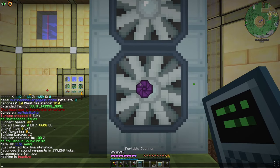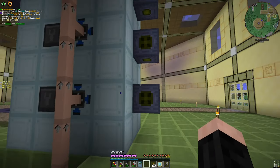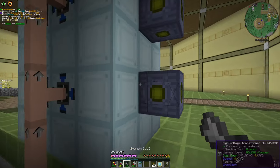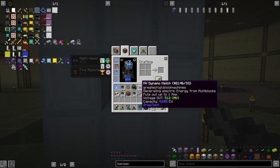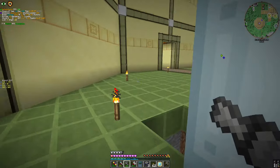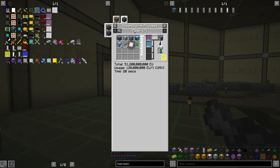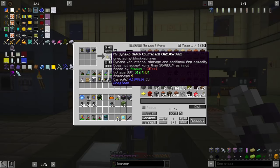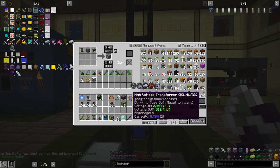Let me look at the optimal flow — it doesn't show yet, it will probably show when it's ready. This is going to output 4 amps of HV. Wait, no — this is the basic one, I need to upgrade that too. I forgot that. The upgrade is super simple: it just requires an HV circuit and 4x gold cable. Our upgrades are ready and we get an achievement for that — I'm always okay with achievements.